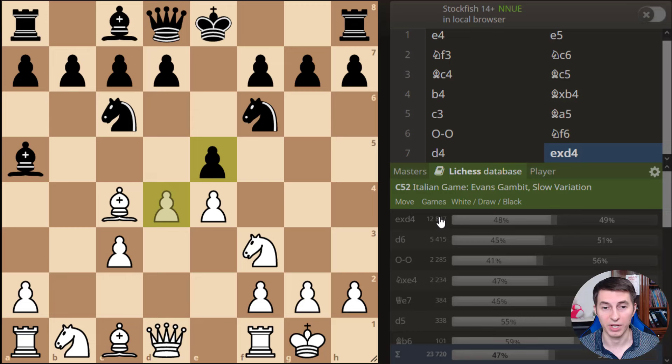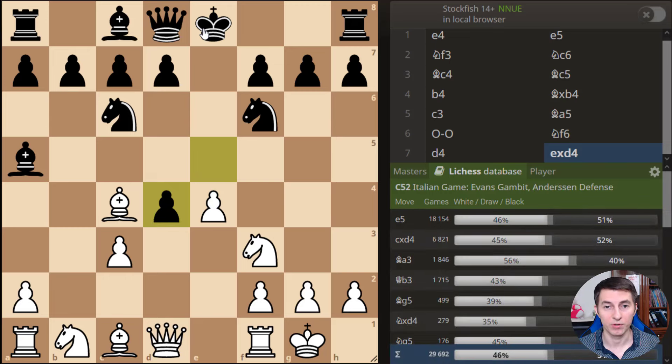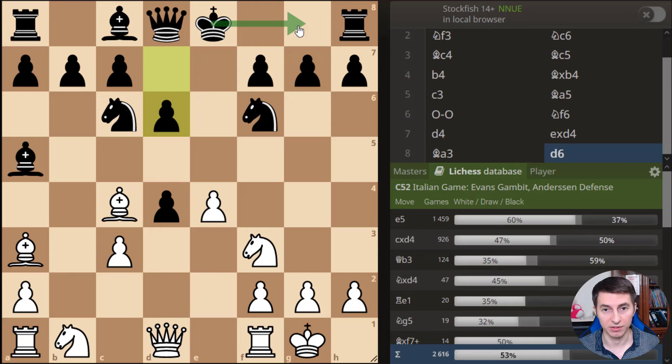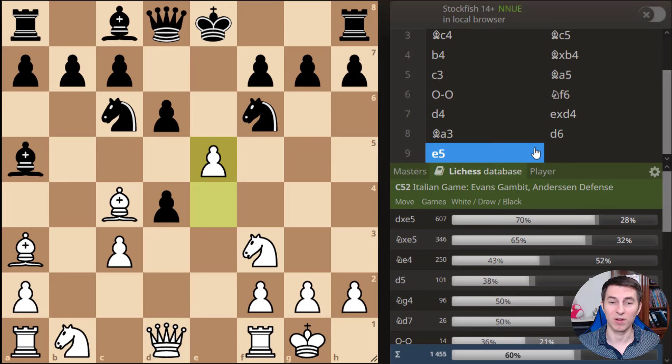We play pawn d4, challenging black in the center and attacking the pawn on e5. Usually the majority of players will take on d4, still hoping to castle. In order to prevent castling, we play bishop a3 — not the top choice in the database, so you'll catch many opponents off guard. The purpose is that we're now controlling the f8 square, so the black king cannot run away to safety. They'll usually try to play pawn d6 to block the diagonal, but then you play pawn e5, breaking through in the center — one of the key motifs of this gambit.